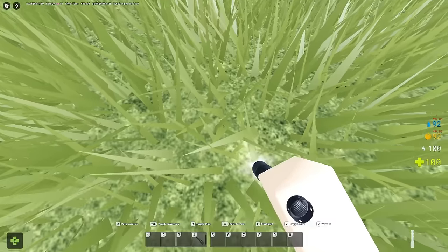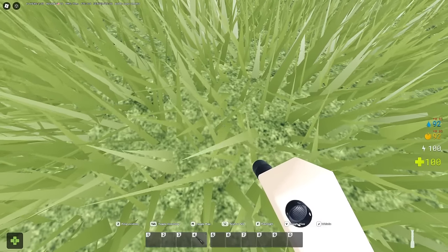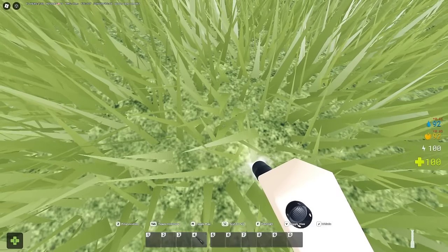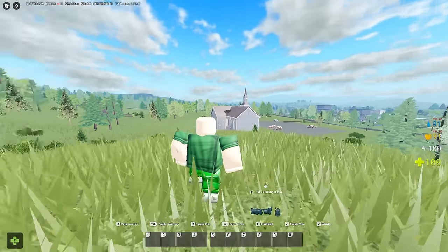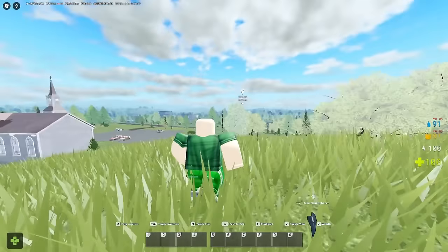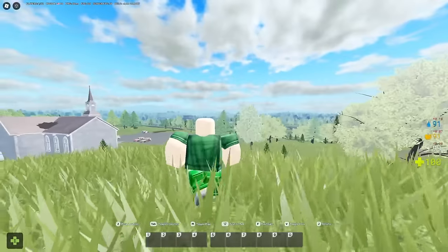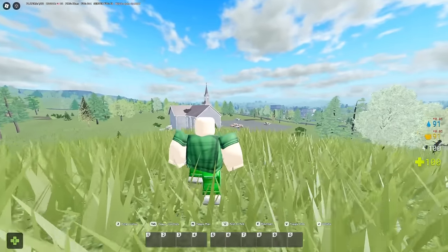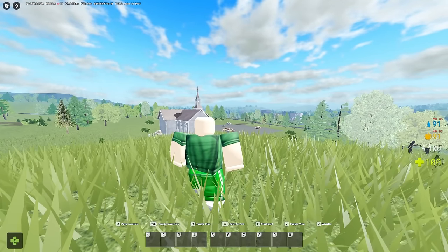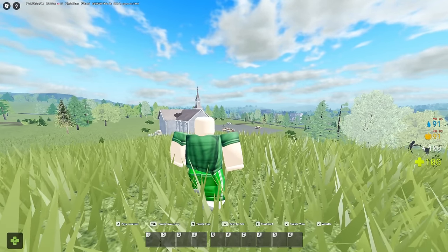Push to talk doesn't work so disregard that. F is for flashlight — if you're holding your flashlight you can toggle it on and off with F, or if you have a weapon with a flashlight attachment it works the same way. Press V to toggle your view between third person and first person. I recommend third person while running around so you can see all around you, and first person always when you're in combat.